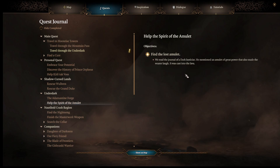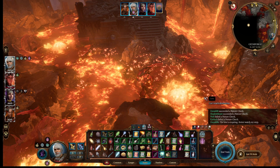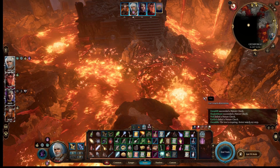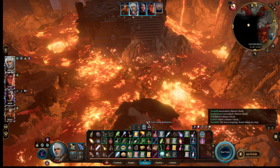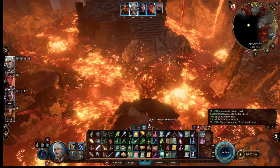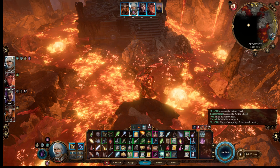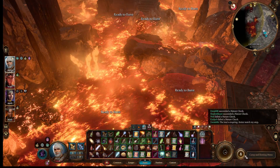Help the spirit of the amulet. You read the Journal of Dark Justica — he mentioned an amulet of great power that also made the wearer laugh. It was cast into the lava. Do I want to take Shadowheart? Unless I have to open something, she's not going to be very good. This is not cool, and I'm only six minutes in.